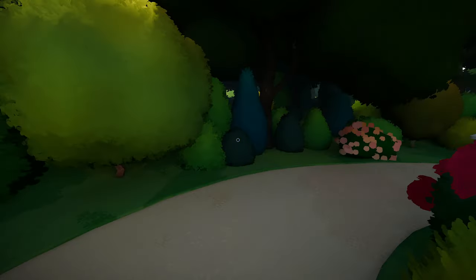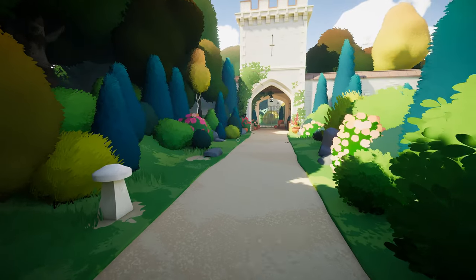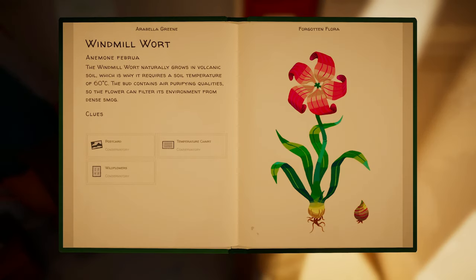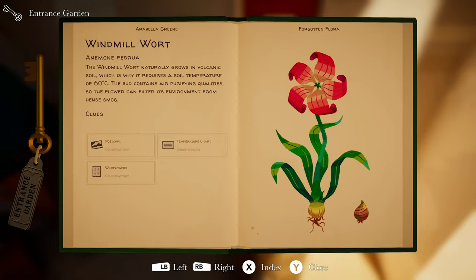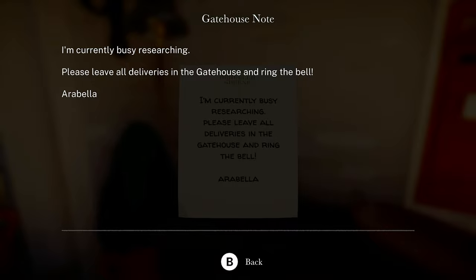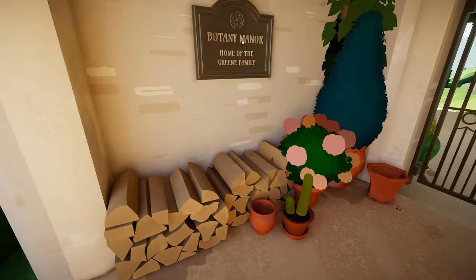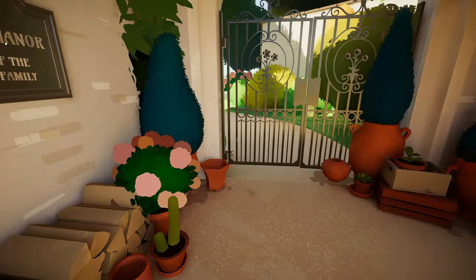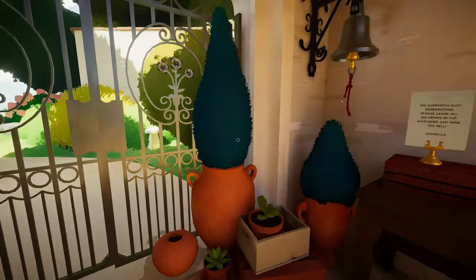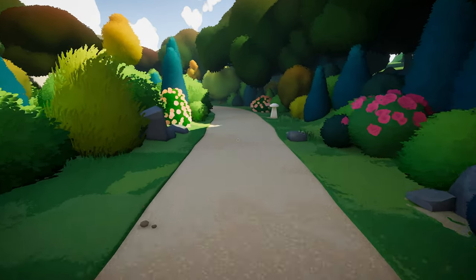It's a nice place. You gotta have a lot of money to have all this. So there's an entrance to a castle and we got this over here. I want to check out the castle first. I guess it's a gatehouse. Let's see what we got here. Oh, we got a key. Entrance garden. Got a post box. 'I am currently busy researching. Please leave all deliveries in the gatehouse and ring the bell, Arabella.' Oh, I called it. Ring the bell. Home of the green family. It was a gatehouse. Called it.